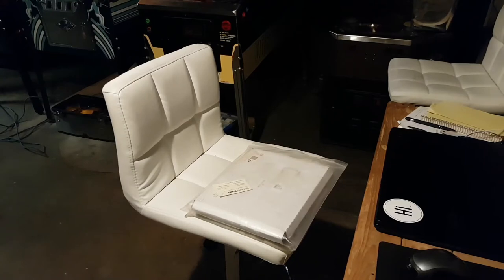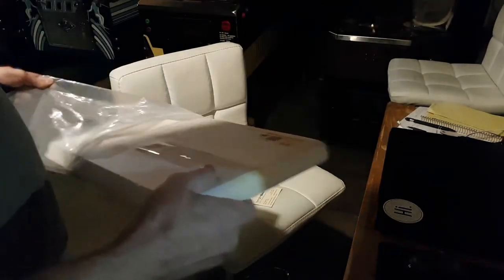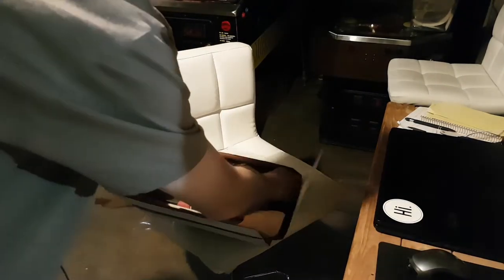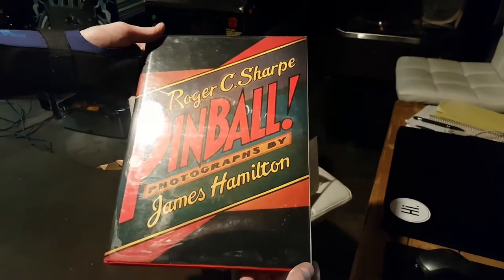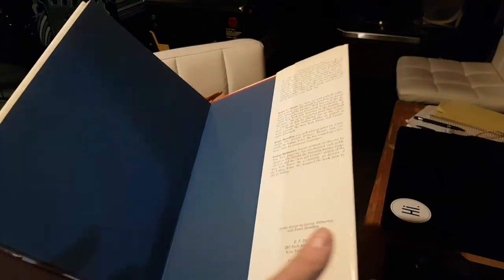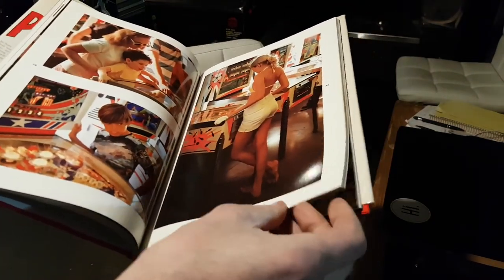My video cut off there for some reason, not really sure what happened, but the last and pretty much best thing in the box — I'm gonna record this again. We've got a box in a bag, and obviously I know what it is but you don't yet. If you are a collector of pinball history and books, this is like the holy grail of books. This is the Roger Sharp Pinball, photographs by James Hamilton. It was done in the late 70s by Roger Sharp and it's kind of a rare book. For me to have one is pretty awesome — look at all this beautiful art from the 70s.